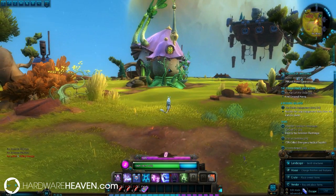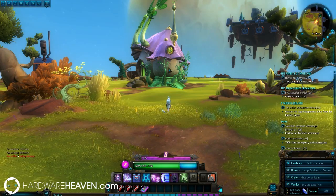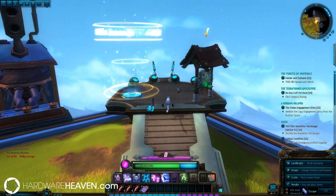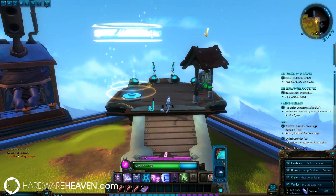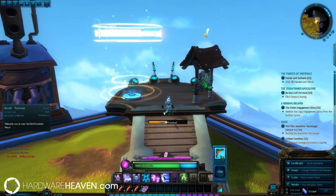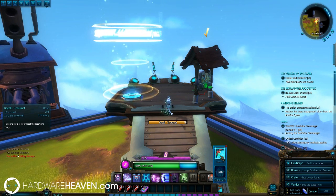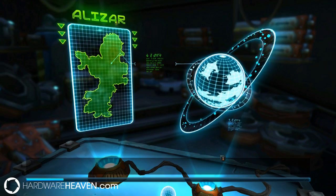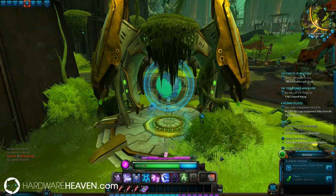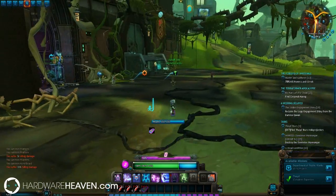I have a lovely Aurin house here, but you can pick a variety of different ones to have the aesthetic that you desire. First, I'm going to show you exactly how you get your house. You're going to want to go to Feyd, which is the capital city for the Exiles, or if you're playing Dominion, you'll want to go to their capital city so that you can speak with the Protostar housing guy, which will essentially enable you to unlock your house at level 14.